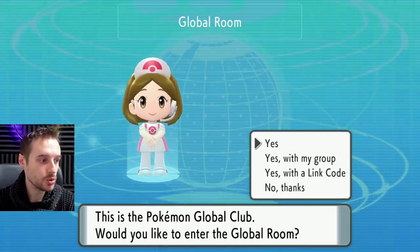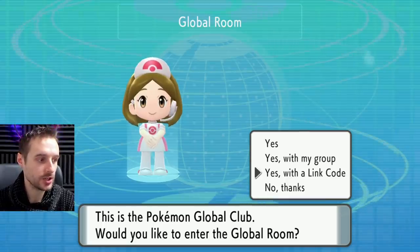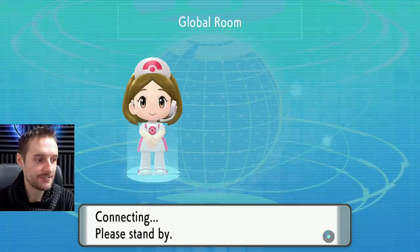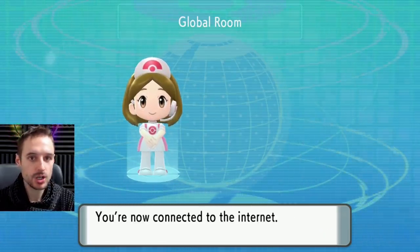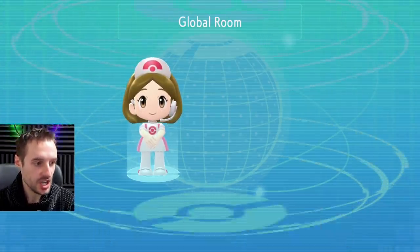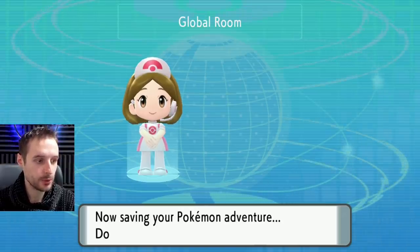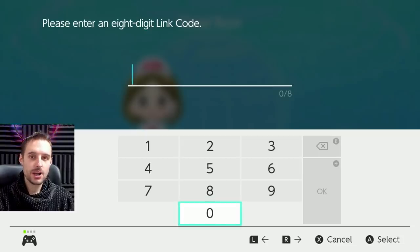You are going to have to use the link codes down below in the description to get your hands on this shiny Pokemon. There are five free link codes right down below in the description of this video. For the five member codes, they're in the usual places over on the Discord member section and in the community tab member post. So I'm going to go ahead and connect to the internet, save my game, and put in one of the codes. I recommend changing it up every now and again, just to try and keep it fresh. I'm going to use one of my member codes for this demonstration.